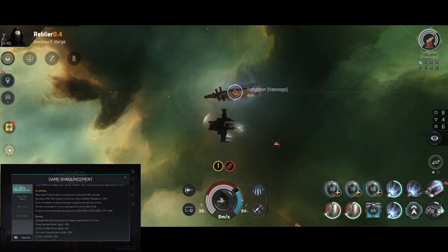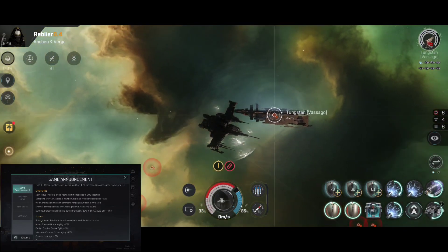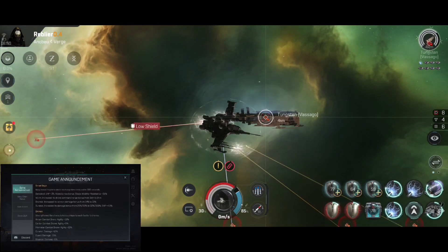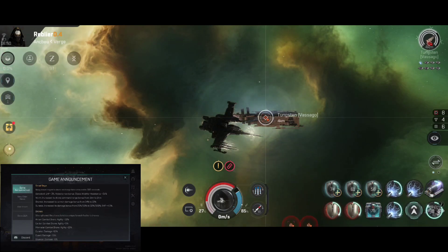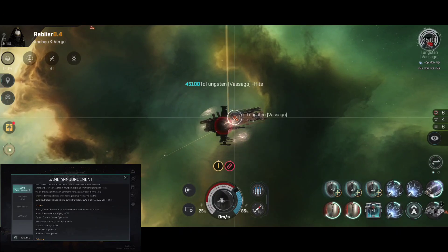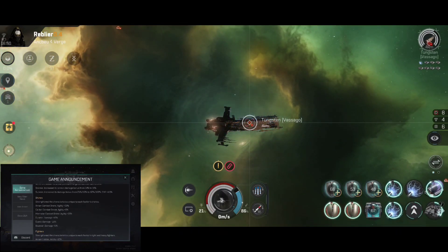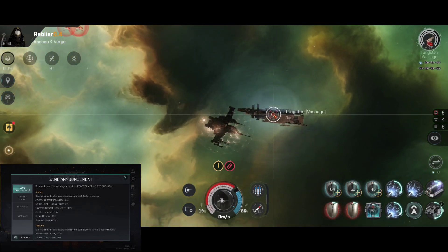Small Ships. Navy issue frigates: shield recharge time reduced to 600 seconds. Durable AHP plus 3%, added a new bonus — status warfare resistance plus 25%. Tristan: increased its drone command range bonus from 1 to 2 kilometers. Dramiel: increased its turret damage bonus from 14% to 15%. Slenidous: increased its damage bonus from 25–50% to 50–100%, EHP plus 4.5%.